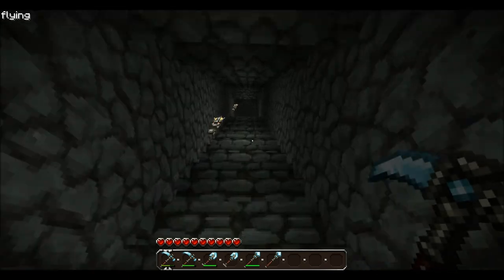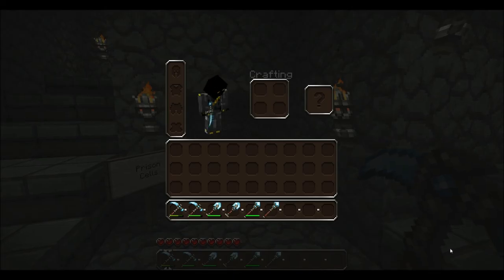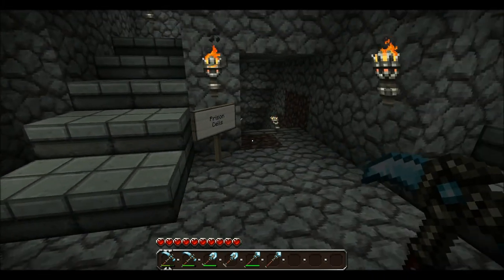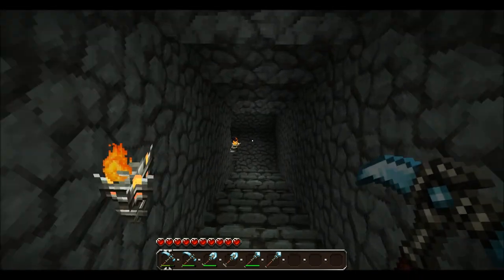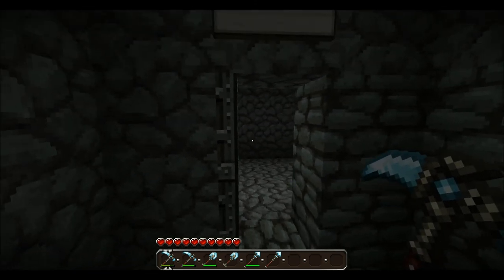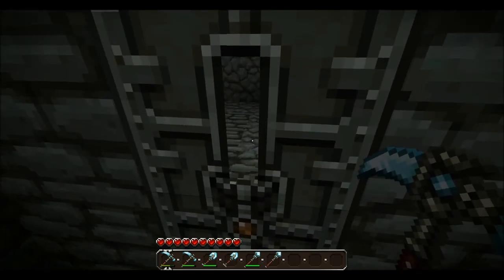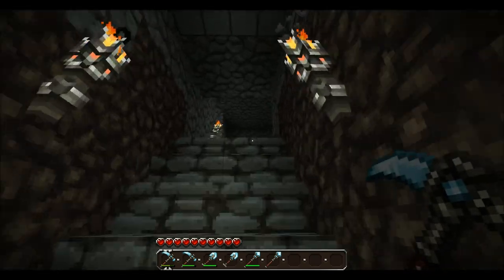I'll show you guys the prison cells. I don't have Too Many Items installed anymore because my Minecraft black screened on me and I completely had to reinstall it. I don't know why it black screened, it just did. Right now I'm working on the prison cells, which are downstairs here — I got two made already. We got pressure plates that will open up the iron doors. Not regular doors, so when the prisoners are in there, they can't open them from the inside — must have a button, pressure plate, or lever. Both rooms are identical in length and width, whatever dimensions.